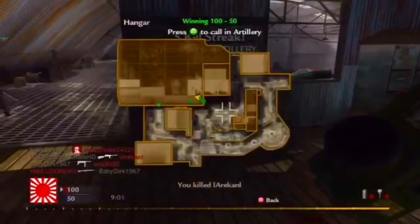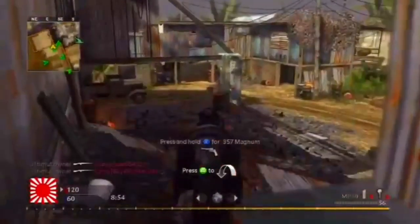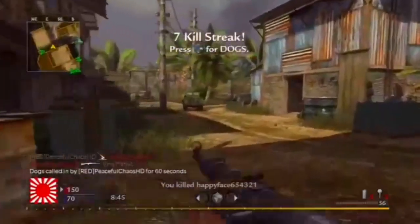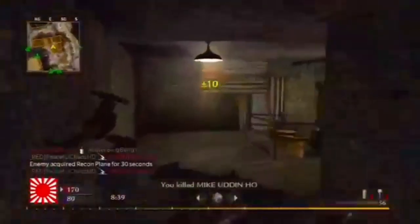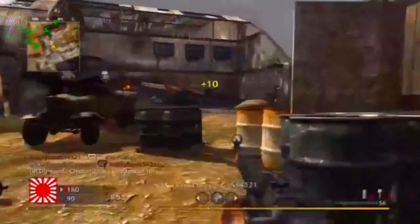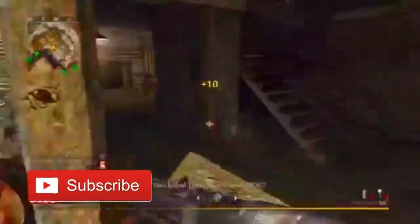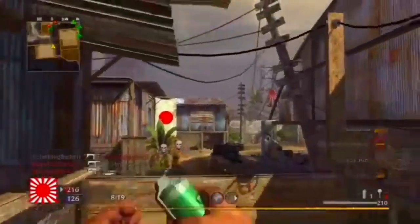The PPSH-41 was also included in Call of Duty: World at War. The damage was 100 to 60 in single-player and 22 to 14 in multiplayer. Multiplayer damage multipliers were head 1.4x, chest 1x, and limbs 1x. Magazine size was 71 in single-player and zombies, and 35 in multiplayer but 70 with the round drum. Maximum ammunition was 210 rounds in multiplayer. Reload time was 2.3 seconds mid-magazine and 2.8 seconds when empty; with the round drum, 2.5 seconds mid-magazine and 4.1 seconds when empty. The rate of fire was an outstanding 1,250 rounds per minute, and range was 800 to 1,500 in single-player and 750 to 1,000 in multiplayer.